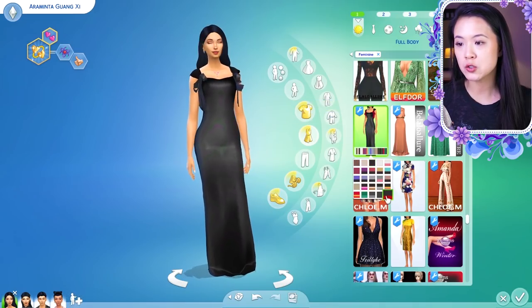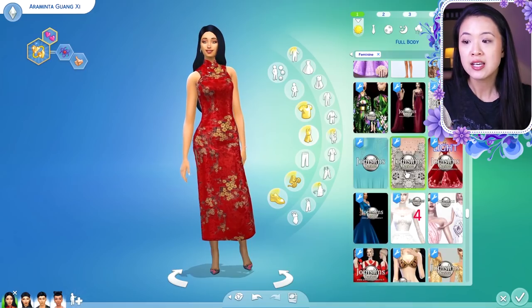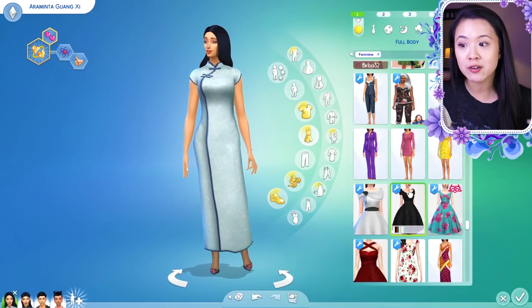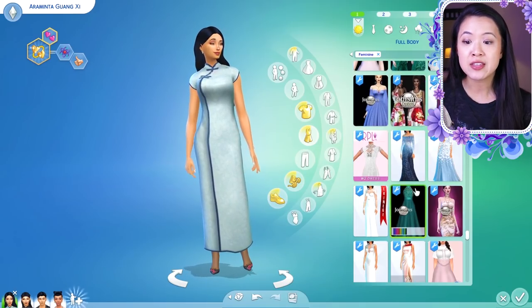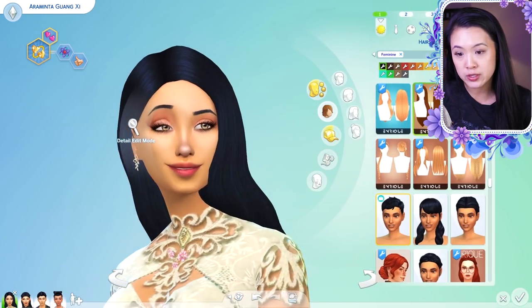Hey rainbows and welcome back to another Create-a-Sim makeover video. In today's video we are doing a makeover for Araminta, because she is now the Empress of Glimmerbrook. If you are new to my channel, I have a royal family series and this was Princess Araminta, but her father did pass away so she is now Empress Araminta.